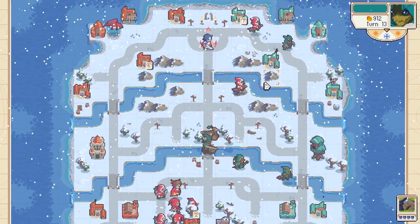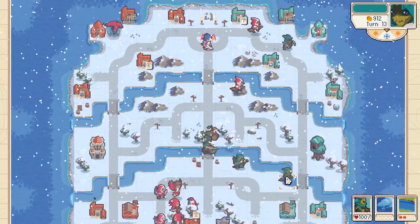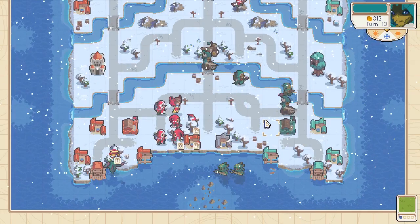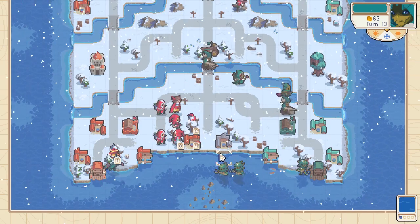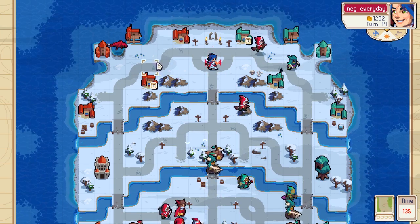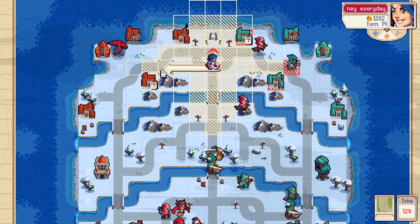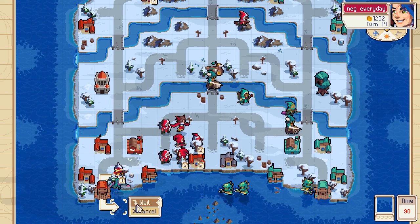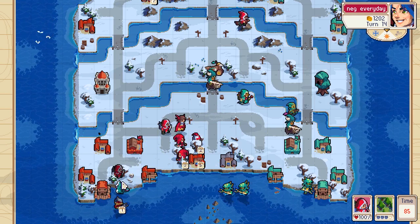He's moving his forces up, which is normal because I have a big threat with the dragon. More knights. What I could do now is just back off instead of committing to his commander. Yes, I could get a crit — that's a free dragon.